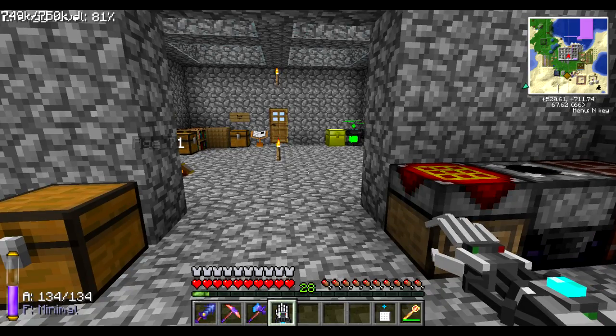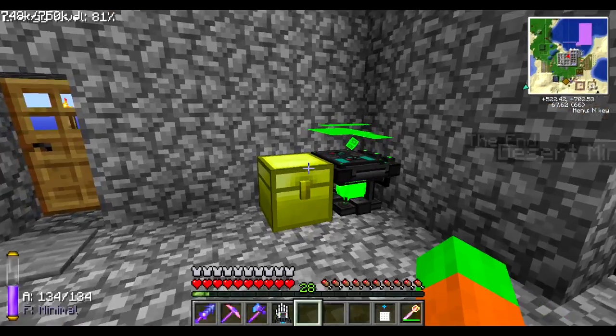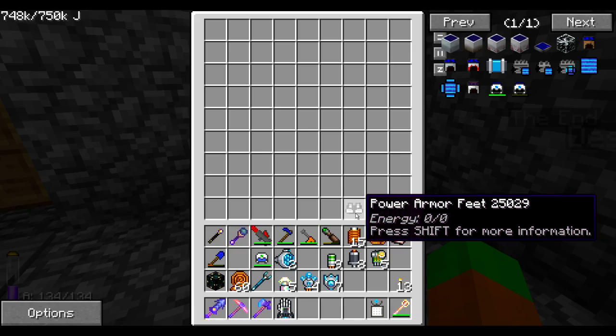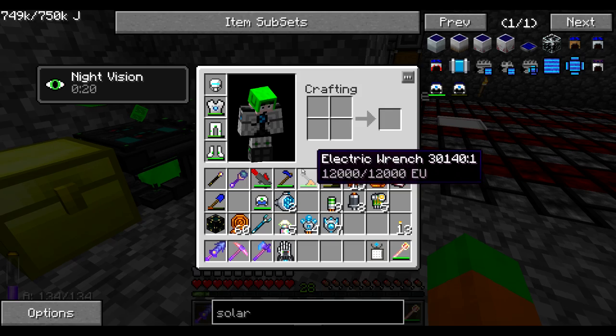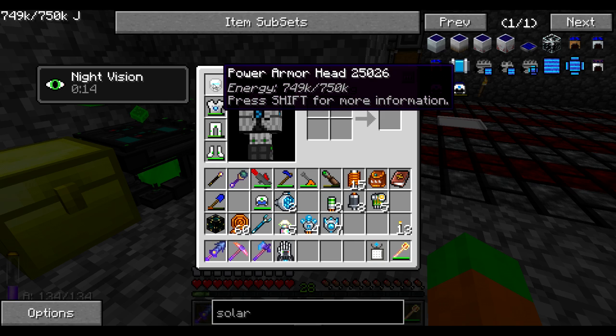Hello everyone, welcome to episode 123 of my signature let's play. So in the previous episode I started looking into the power armor suits, and the final conclusion was the three armor suits which are the legs, the torso and the feet are something that I'm probably not going to use. However the helmet is something that I can use and I'm actually planning to use at least for the near future. We'll see how that turns out to be.